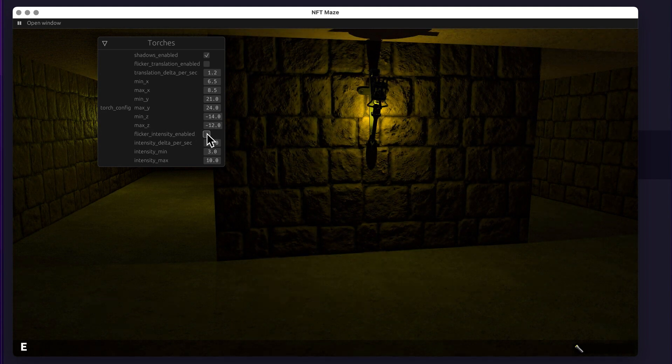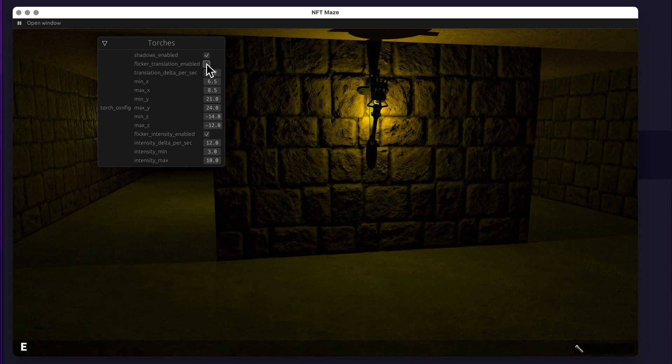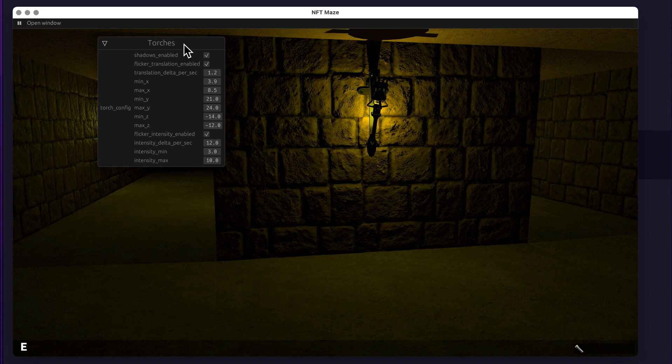I can easily toggle flicker intensity on and off, which was really useful while debugging and finding the right settings, especially for the translation min value — setting it too low causes the light to move around too much. I created a resource that is constantly synced with these settings, and that only happens in dev mode: a plugin picks up that resource and syncs it with the torch settings.